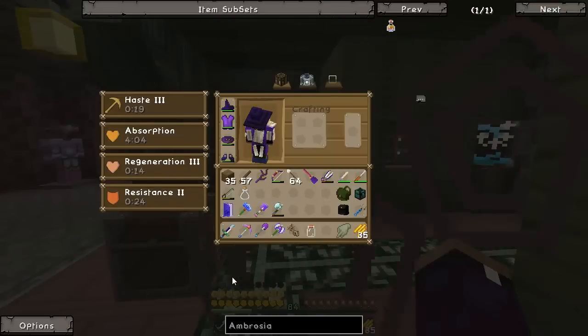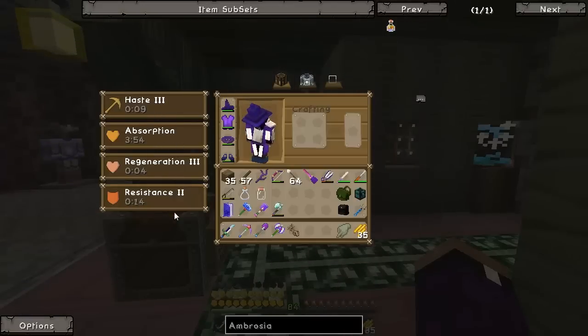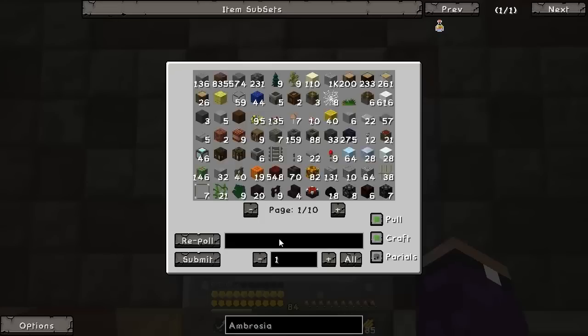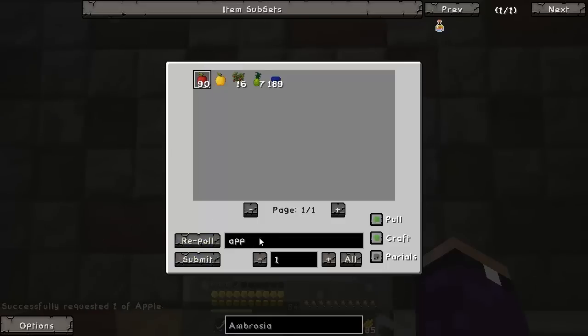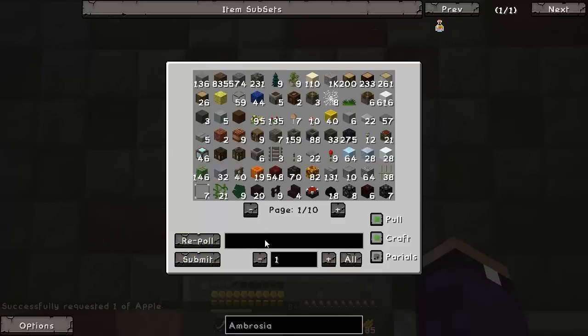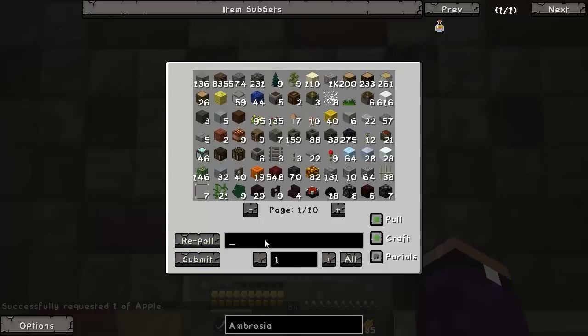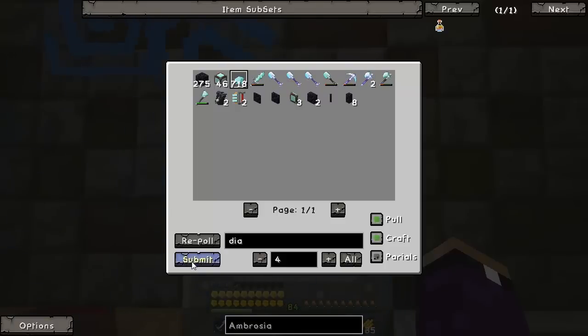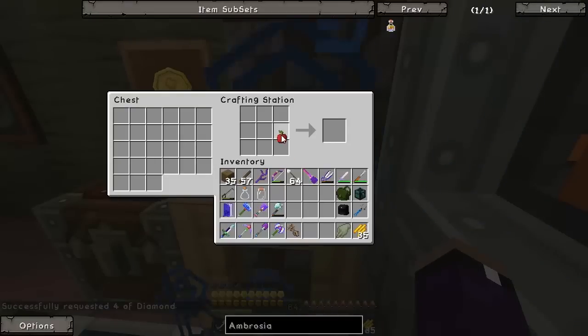Holy smokes! I think I found a new beverage. Resistance, Regeneration 3, Absorption for four minutes, and Haste! Okay, I want to test something out now because absorption is pretty cool. I don't know exactly how it works, but I think it's sort of like it reduces damage or takes damage for you - it absorbs damage basically. That's what I would assume.